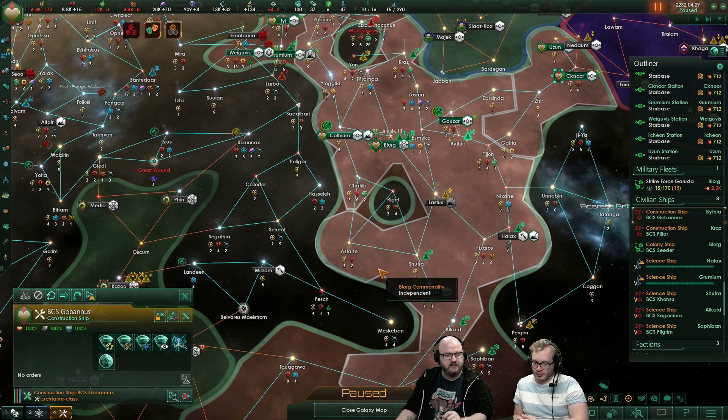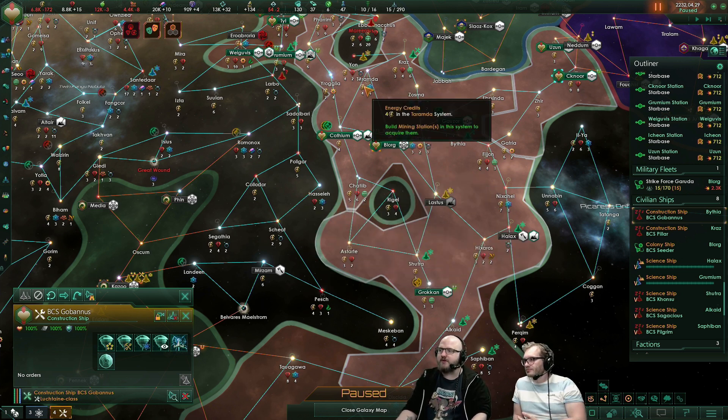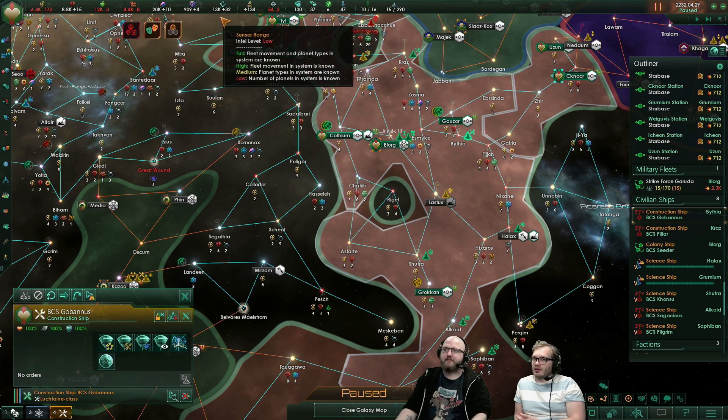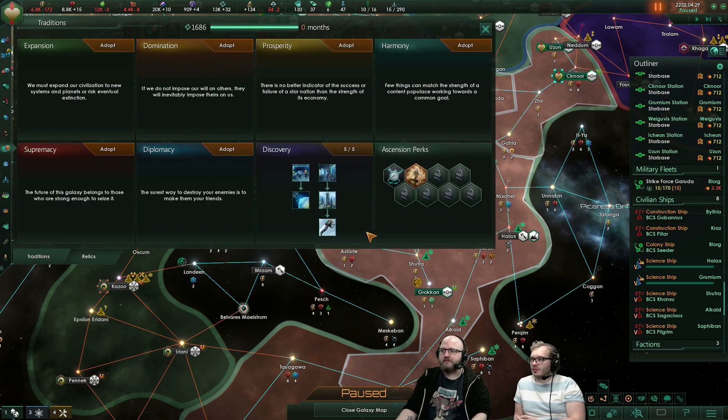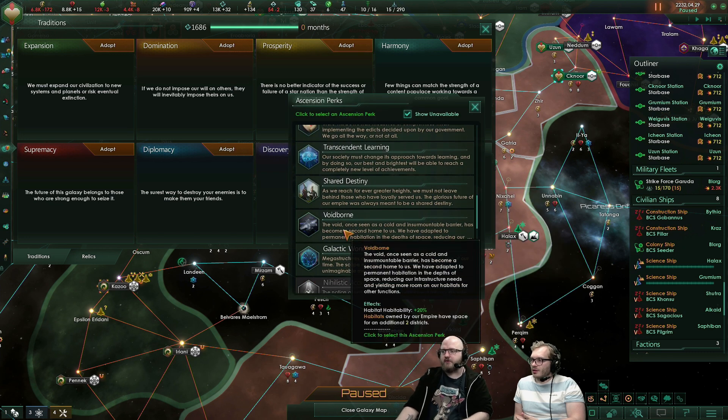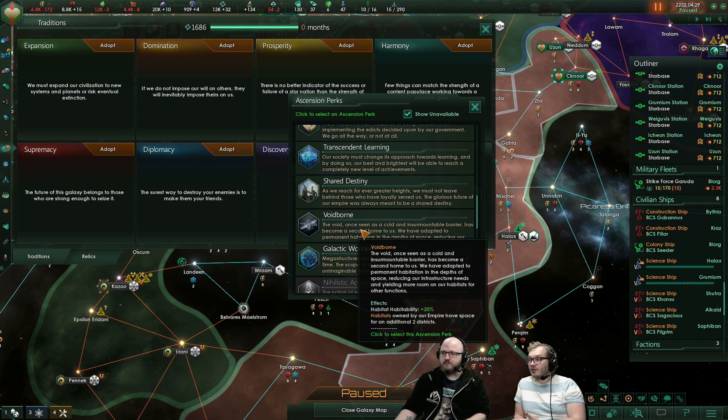We've also made some pretty big changes to megastructures. Habitats being the larger thing — they would previously require you to have the Voidborne perk, but that is no longer the case. Voidborne is now instead a buff to building habitats or living on them.